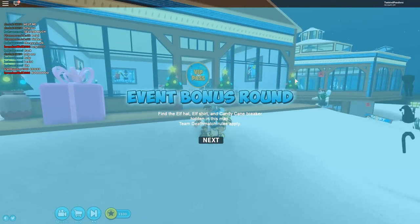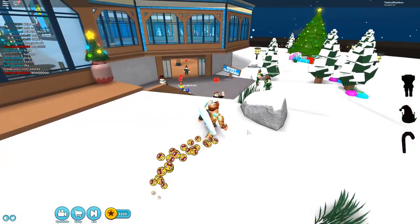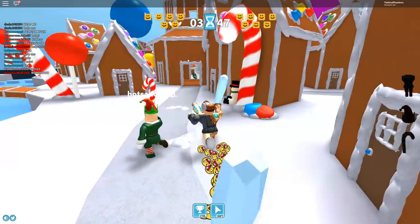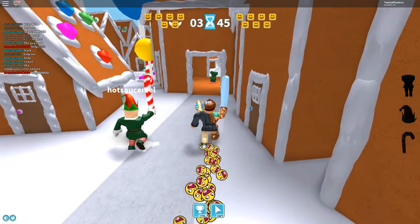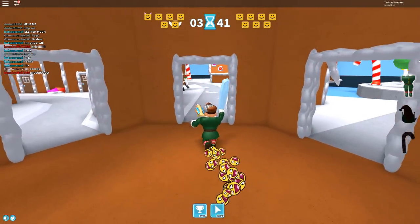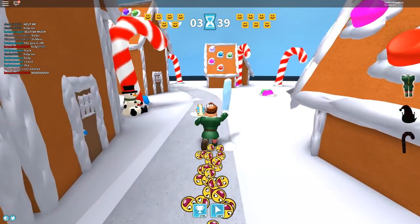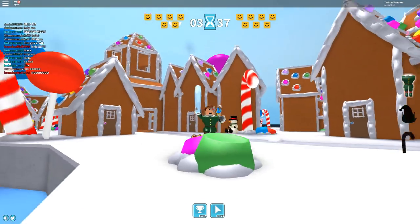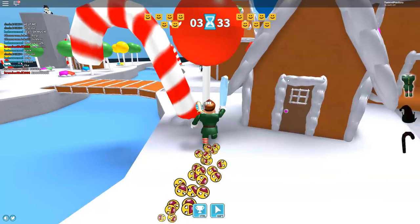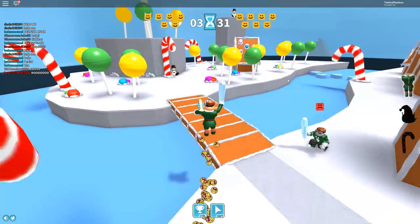It's a simple team deathmatch. Wait — I see something in there! There's part of the elf costume we have to find, and then the elf hat. We can see on the right side that we have the elf part. Let's take a look around the map. Wait, what is that over there? That's a candy cane — that's the candy cane!